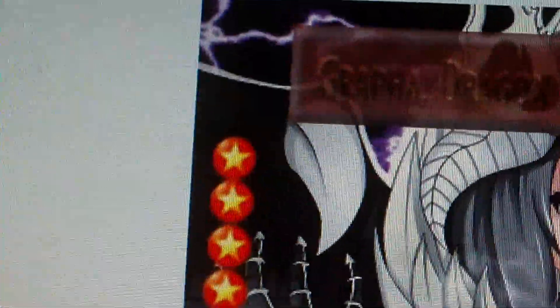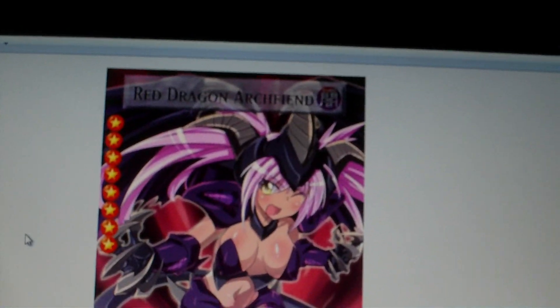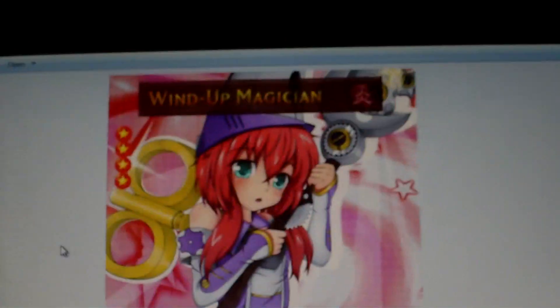Next I have a Grapha. Also, the names are now faded slightly, and you can see the stars perfectly fine now, and the text is readable. Pretty solid. Red Dragon Archfiend — same thing: stars, name faded, and it's readable. Stardust Dragon — readable text. This is probably my favorite because I love Stardust. And Windup Magician — this is pretty hot. People like this a lot. Stars are there, text is there.